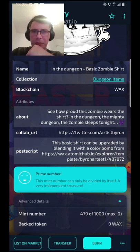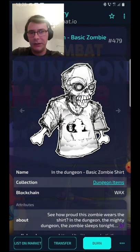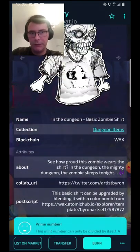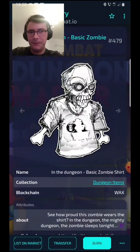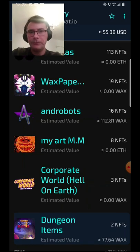You can buy them on the market — on Nifty Market, on Wax Market — and then you can blend them on the Nifty page of this collection, Byron Set One. I hope I said it correctly, sorry if I didn't. This is a really nice one — it's going to color this shirt whatever bomb you put there: yellow, blue, black. It's really cool.